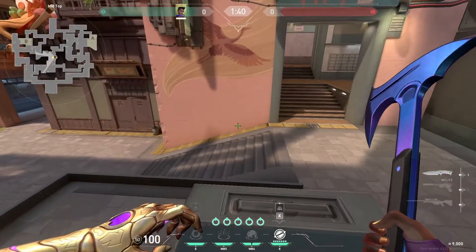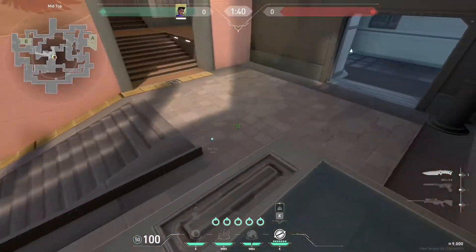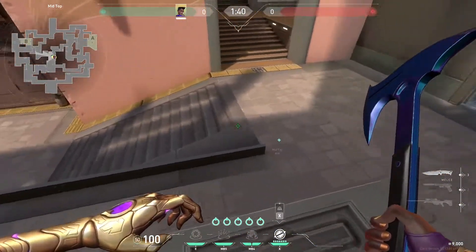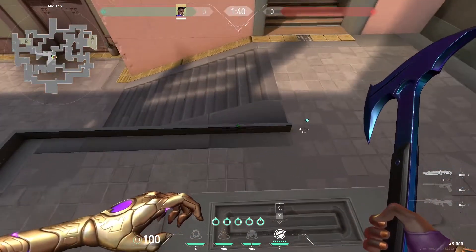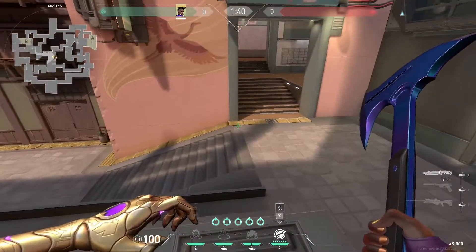Some uses for this are if there's a Sage wall here and you want to go through mid but you don't want to break the wall, because it would obviously give away your position. So you can jump up here and get over it without any problems.